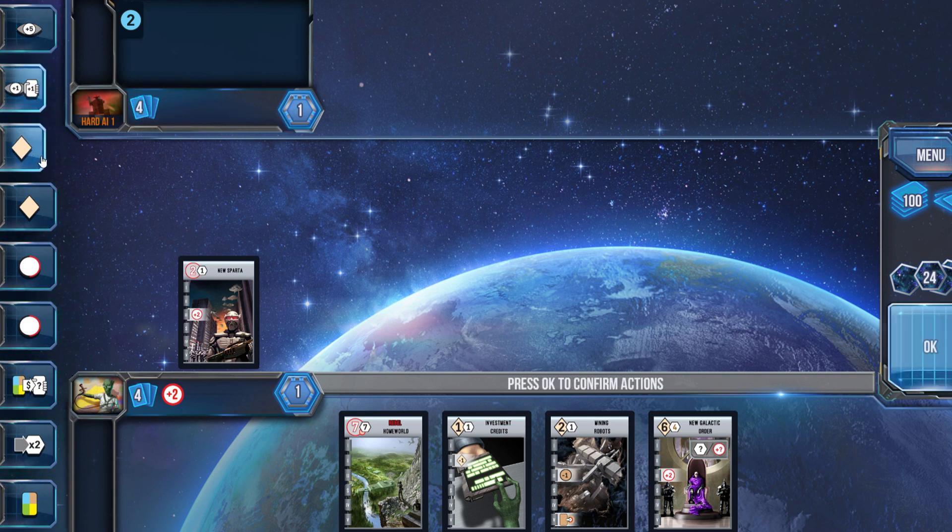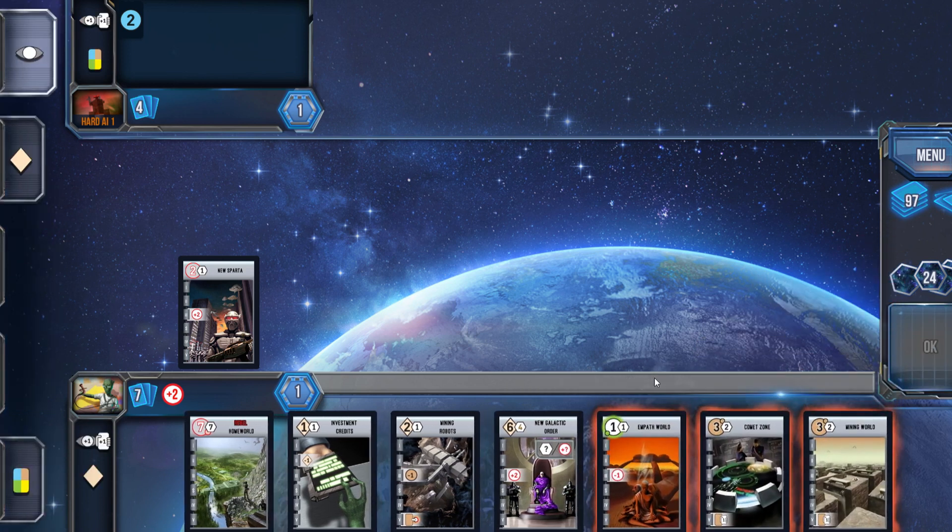So what to do in this particular situation? Well, I'm going with some card draw, and I am going to drop down Investment Credits — at the very worst, I was going to try and mill for some military ops. What did I get? Two Brown Worlds and Empath World, the green, which is doing the opposite of what I want, although it would give me more card draw.